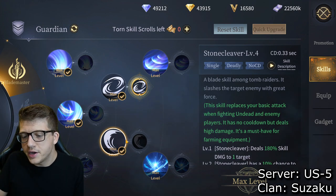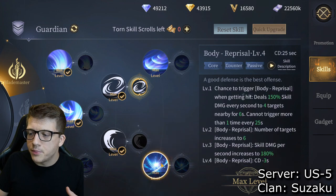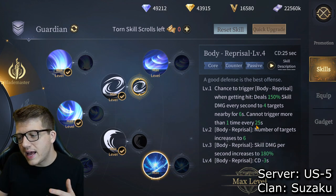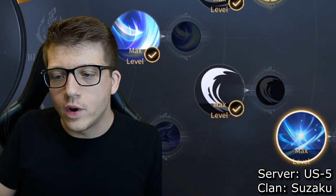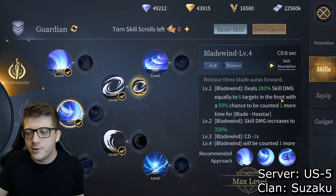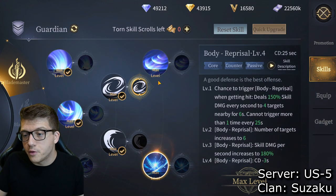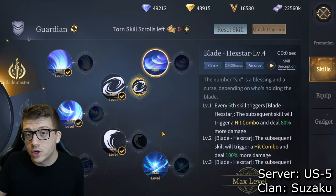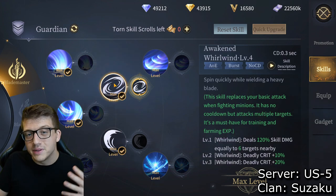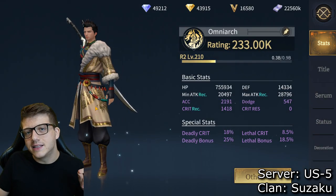In the early game, focus these two gray skills first — bring them up to level four. Then start focusing on your other skills and read what they do. For example, Body Reprisal at level four has a chance to trigger, so it's less reliable — I focused on it last. The first three skills deal massive AoE damage tied directly to DPS, so I focused on those first. One thing that doesn't change across classes: max out the replacements for your basic attack early.